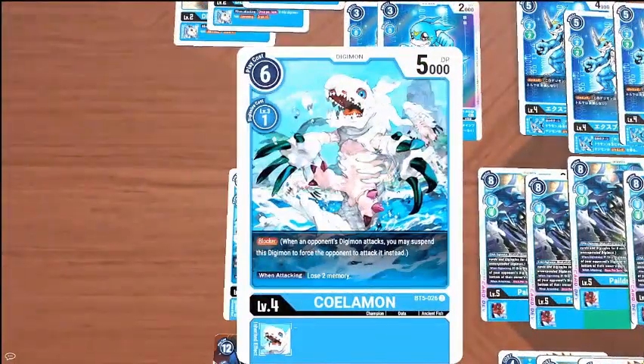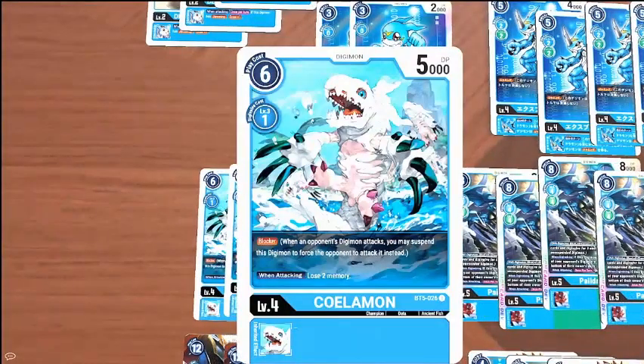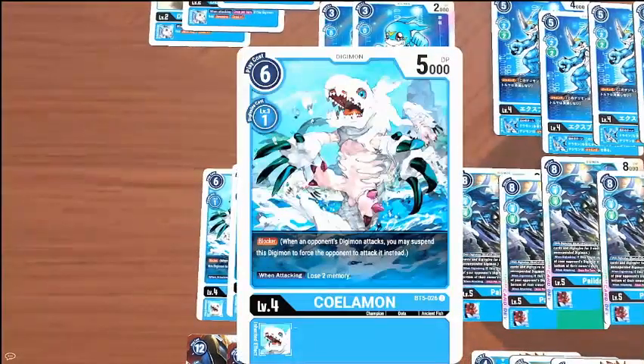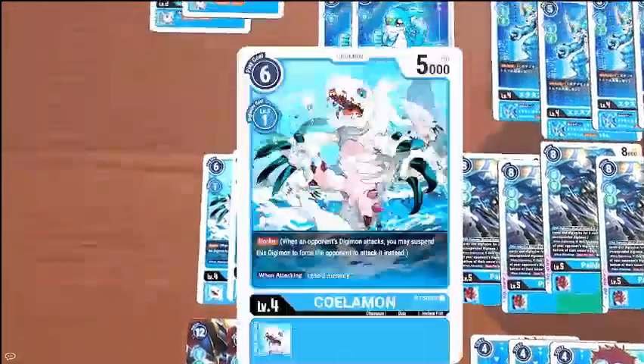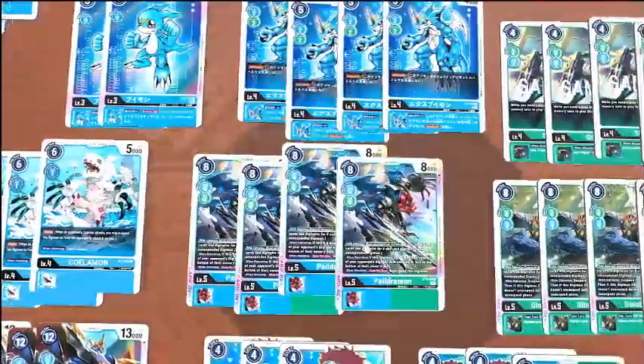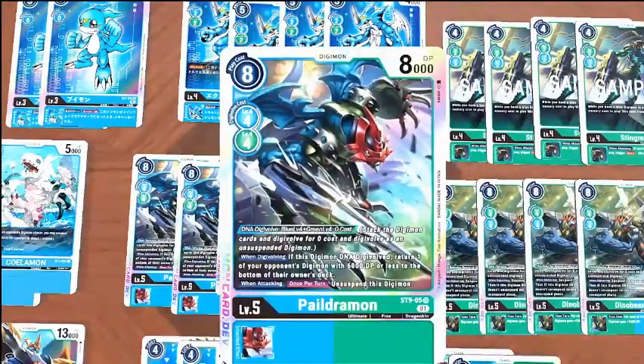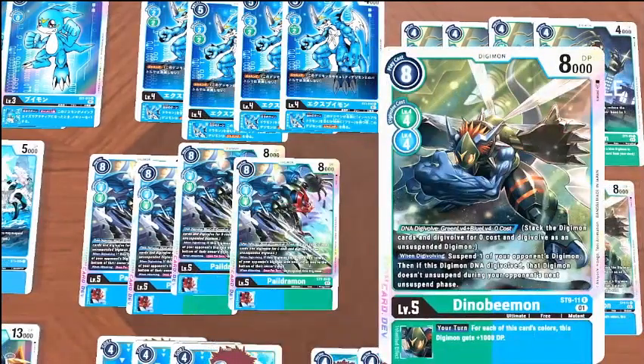For Koalamon, just because we need blockers — I don't think there's any deck that really gets away with not running any blockers at all. We're running four Paildramon and four DinoBmon. Just having the DNA Digivolution mechanic is really important for this deck in general.